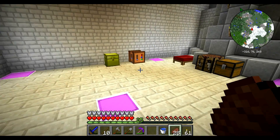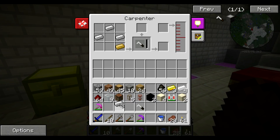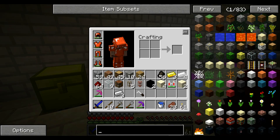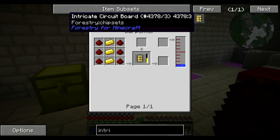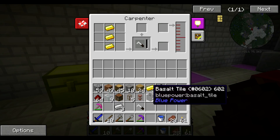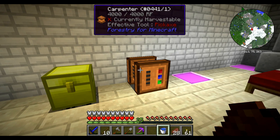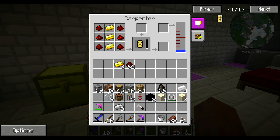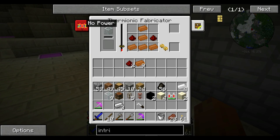All right, power you. That should have produced it - yep, good. We need an intricate circuit board. Oh wait, I gotta put those in there and fill it with some water. There we go. You have no power - I find that hard to believe, you're trying real hard to have power.